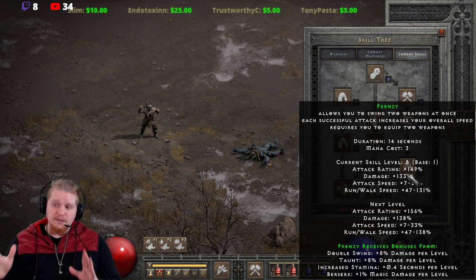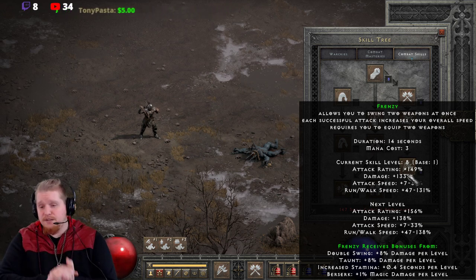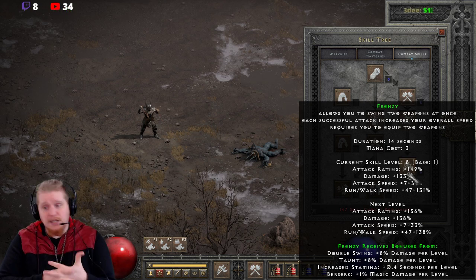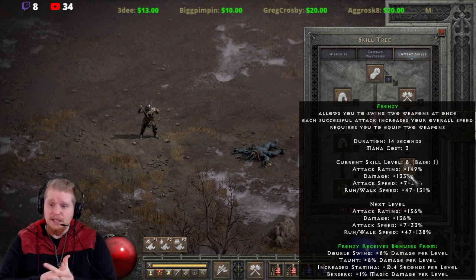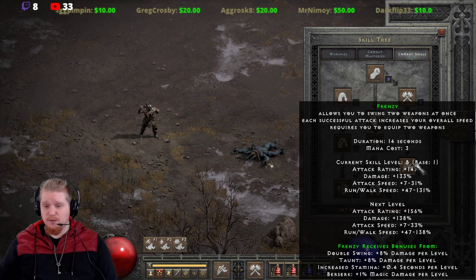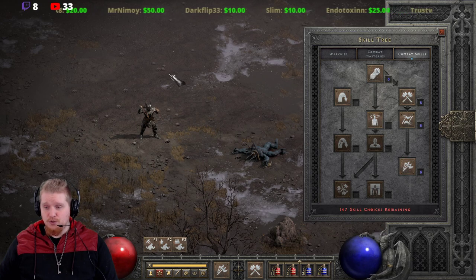Some of the effects of Frenzy will apply to other abilities, and some of them won't. The attack rating bonus — currently at 149% — does not transfer to other abilities. Anything that has to do with attack rating will not transfer. The damage bonus also does not transfer, so the 133% damage bonus does not transfer to any other ability. However, the attack speed and the run-walk speed do transfer to other abilities.